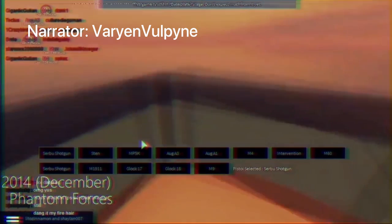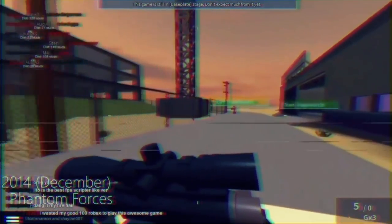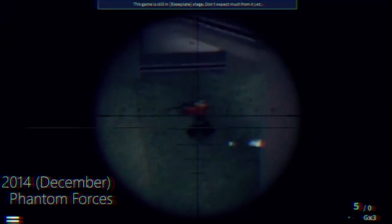Back on the topic of sniper rifles, the Intervention has stayed relatively consistent over the years, even during Alpha. It was heavy in both weight and damage — it had a consistent one-shot to the torso and a slower RPM. Snipers then also had a trail, meaning you could watch where a bullet exactly came from for a short period. The one game I know that does this too is Call of Duty: Advanced Warfare.